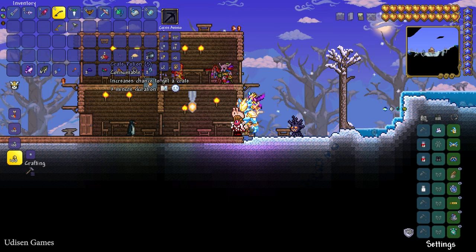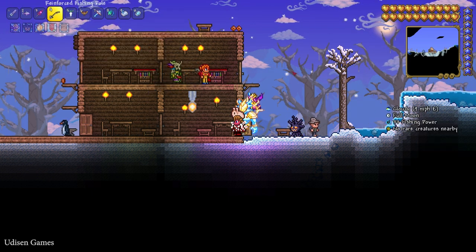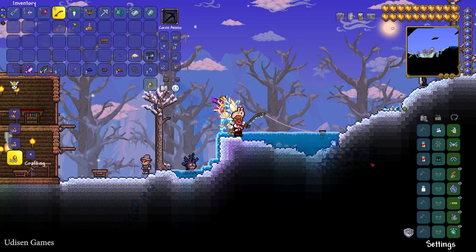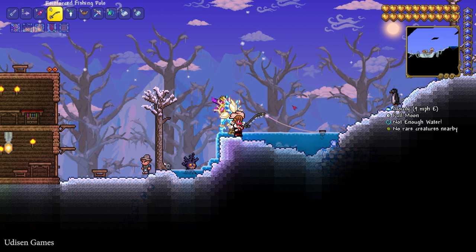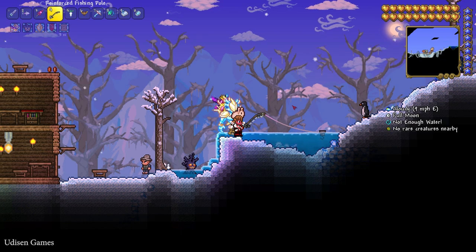The Crate Potion increases your chance to get a crate for three minutes — yes! After that, go fishing, and this rare reward from the Angler can give you more high-quality loot, for example fishing devices which give different information valuable for fishermen. Thanks for watching, see you soon!